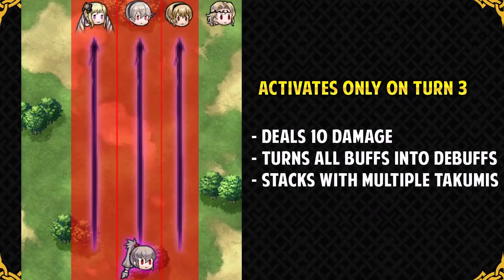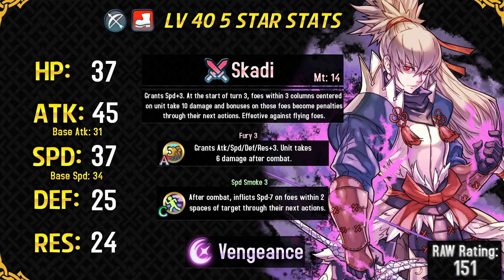Basically on the third turn of every map, Takumi will deal 10 damage to 3 columns centered on him, and the range is huge. While doing 10 damage he will also turn all of the buffs of foes into debuffs, basically working like a Panic Ploy. This also stacks with multiple Takumis — if you have all 3 Takumis at 5-star rarity then at turn 3 you will be doing 30 damage to your enemies, which is quite a lot. This is a very unique effect that makes Takumi stand out compared to other archers and gives him a pretty cool niche.